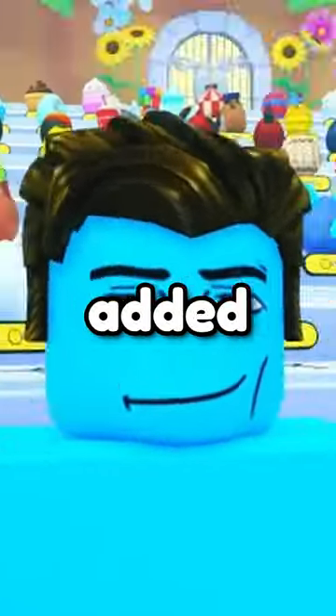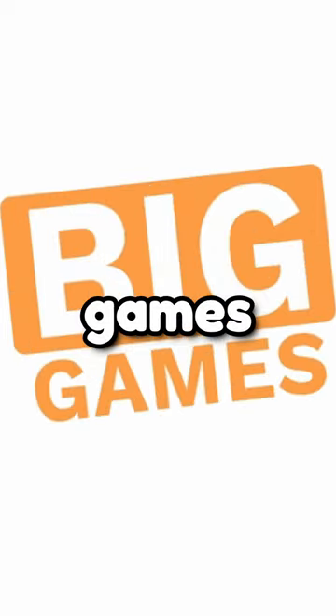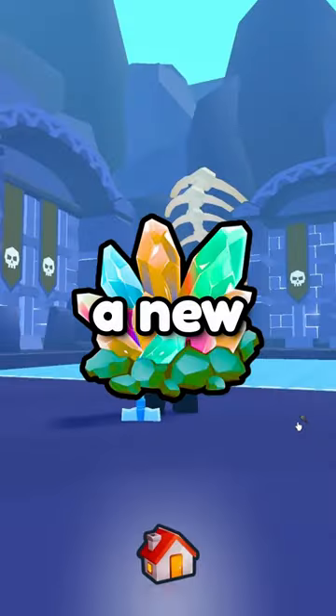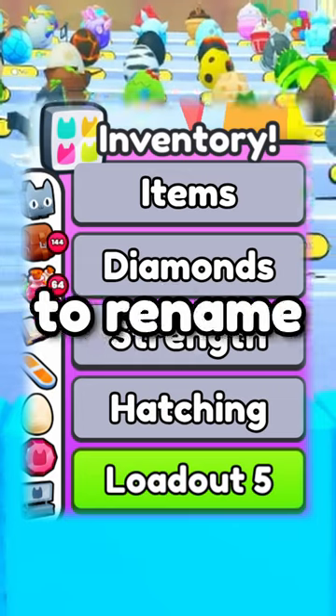So I came up with new features that need to be added to Pet Simulator 99 and Big Games really needs to listen up. Like the fishing shop where you can buy items using your coins, a new superior charmstone, and the option to rename loadouts.